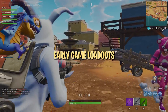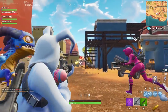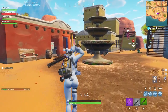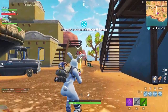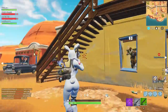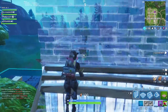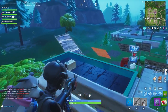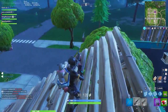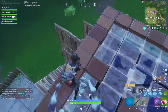Early game loadouts are largely decided by RNG — which guns you land on, find on the floor, and open from chests. At this point, you're basically looking for any shotgun you can find and the best automatic or semi-automatic weapon available, so you have something to fight with at medium and close range, as well as a weapon to switch to after shooting your shotgun. Your playstyle in early skirmishes will change depending on what guns you find. For example, if you can't find a shotgun, you need to play around that by keeping your distance. If all you find is a sniper, you better be ready to hit some crazy quick scopes.